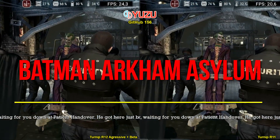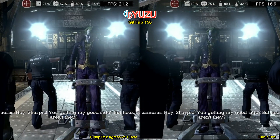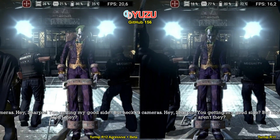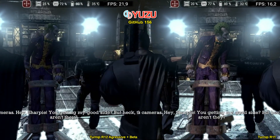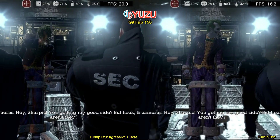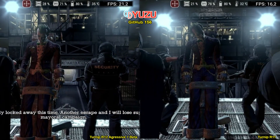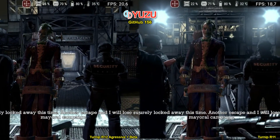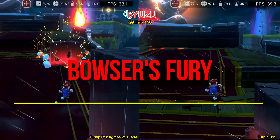The recently released Batman Arkham Asylum has received criticism as another poor Warner port. On my device, I can run it in handheld mode at 30 FPS. I decided to test it in docked mode to check the performance with the new drivers, but it's still far from reaching 30 FPS. In this case, the gain just from the driver change was almost 38%.